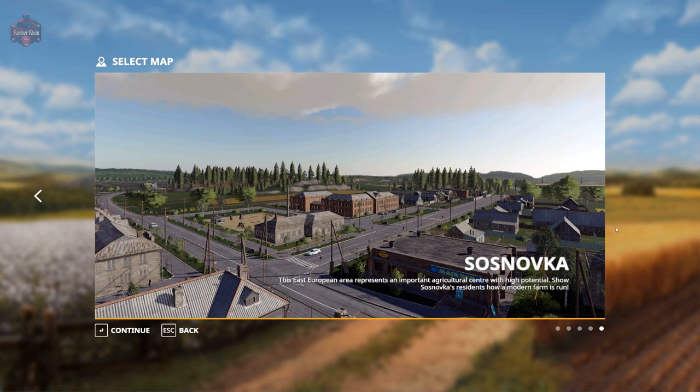The map can be found on the farmingsimulator.com website or the in-game mod hub. You're going to be feeling a little bit nostalgic — you can play this map in Farm Sim 15, Farm Sim 17, and now once again in Farm Sim 19. The description says: welcome to Soft Noska. Agriculture is one of the most important industries in eastern Europe. The wide flat landscape is ideal for managing large fields.